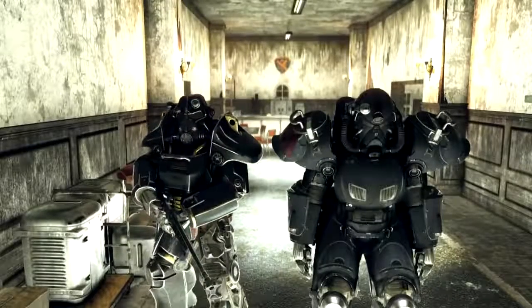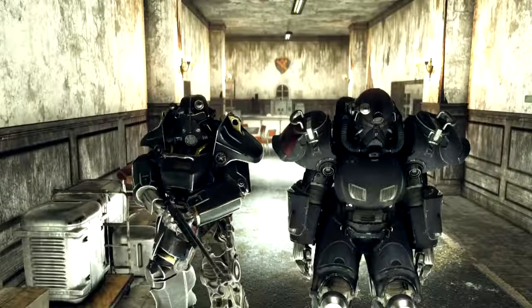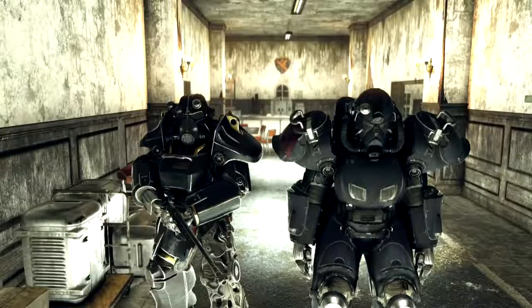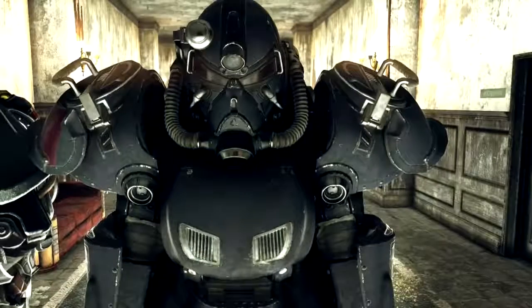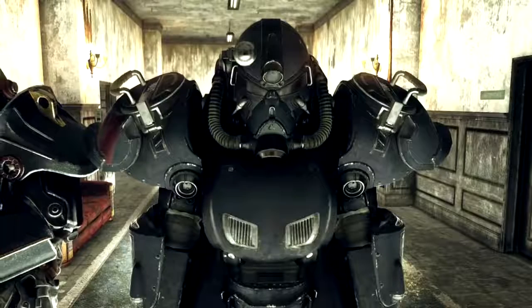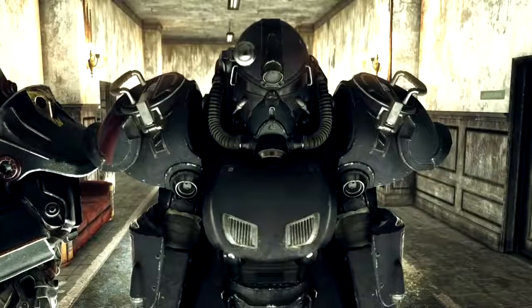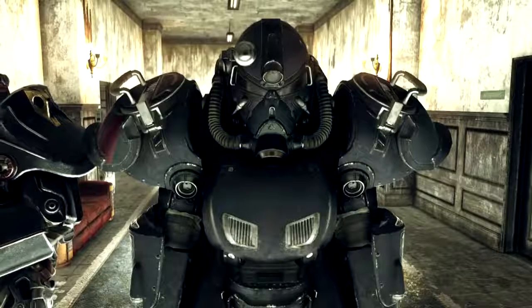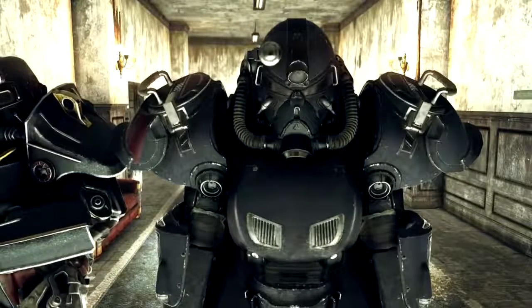Hello everybody, my name is Snake DST and welcome back to another Fallout 76 video. In this video I'm going to give you a quick rundown on how to find the Brotherhood's Ultra Sight secret power armor. In my opinion it still isn't better than the X01 armor, but it's a good armor. It's a quest armor and I think this is the only way you can obtain it.